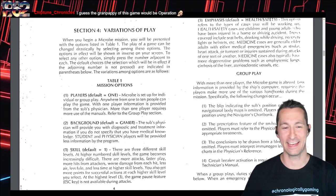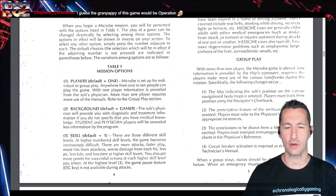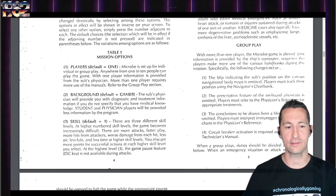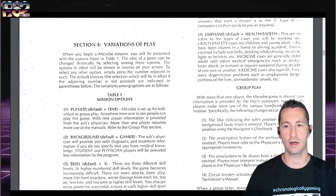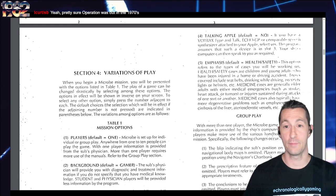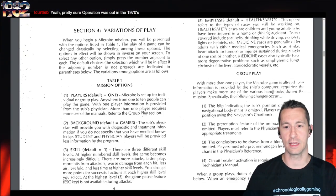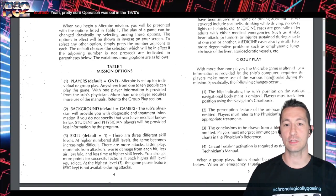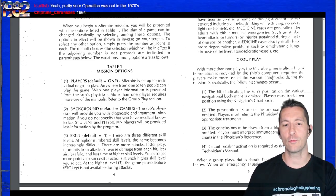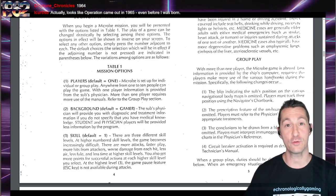You also have background options: do you want to play as a gamer, a student, or a physician? You can actually play this game as if you were a medical doctor. And then skill level — three is like playing as a medical doctor. If you have the attached peripheral, you can make the Apple talk back to you. When playing with more than one player, one friend would have the technician manual, another would have the physician's manual — everyone has different roles. You can have up to five people playing together at the same time.